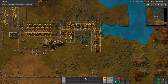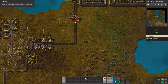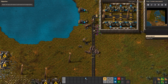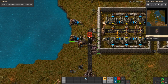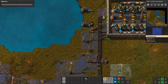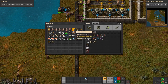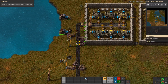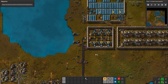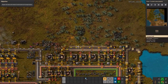It looks like I am getting attacked. And I've lost power! I knew I should have worried about military much sooner than I have. This happens every time too. Thankfully I have a lot of belts on me, but they did destroy some of my power poles. There — power is restored. Let's grab that repair pack. We'll want to get a turret over here with some ammo as soon as I get a chance. I always prioritize other things before military, so don't be like me — prioritize your military before it's too late.